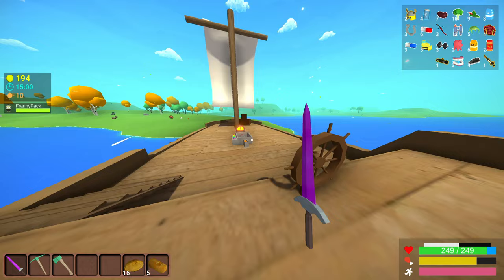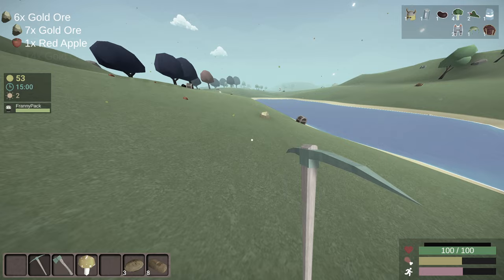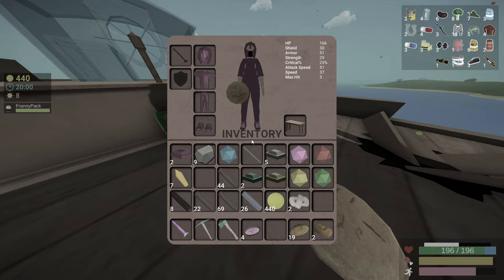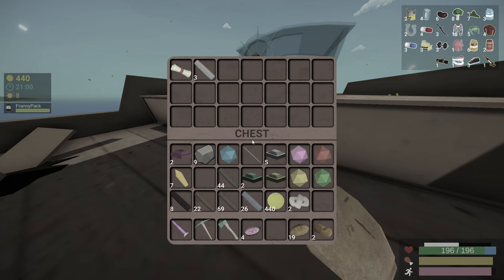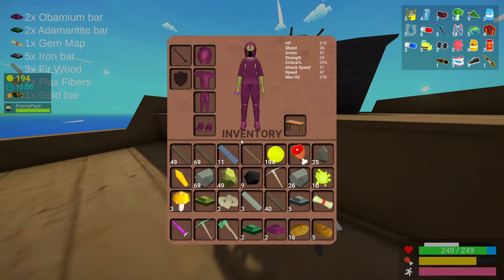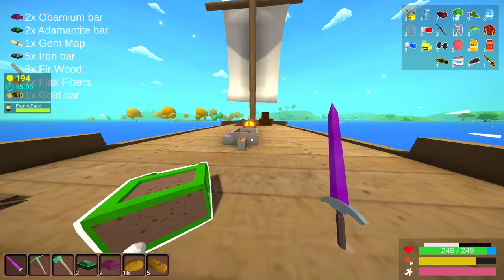So let's backtrack a little bit. After night three, we continued to constantly farm gold, finished making an Obamium sword, and gathered all the necessary materials to fix the boat. Ideally, you want to do all these things together in a timely fashion so you can quickly get the boat fixed and get off the island. If you're lucky and get the chance to make a legendary weapon, do it as soon as possible. If it takes too much time or you get the chance way too late in your run, don't bother — just settle with the Obamium sword.